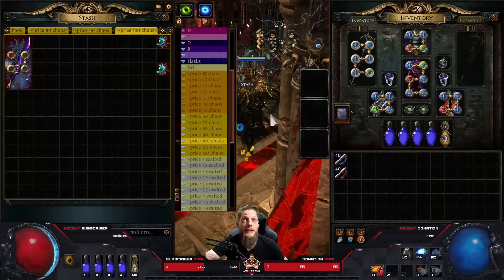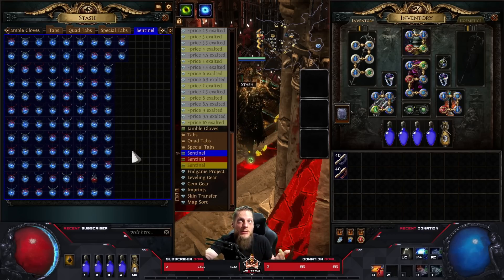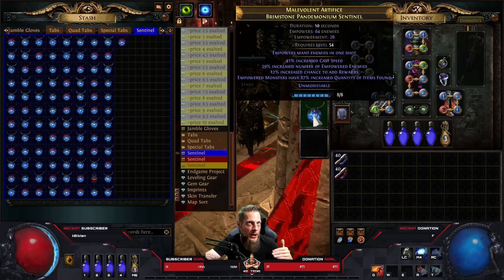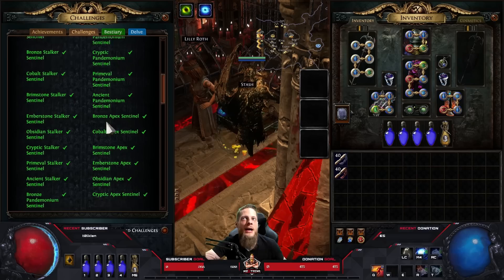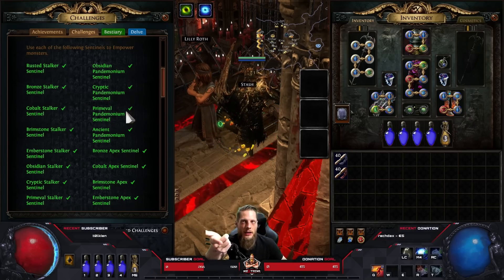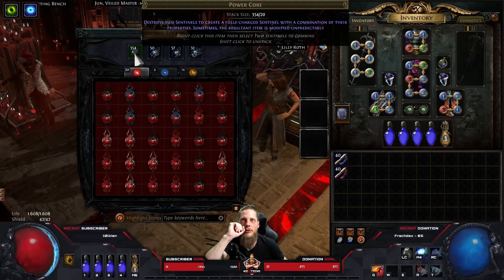Looking at my chest, I still have so many sentinels laying around even though my loot filter only shows rare sentinels. I don't really care about optimal rolling strategies - I just use whatever I have. Some sentinel bases are rarer than others. The Primeval one in all three rarities (red, yellow, blue) and the Cosmic Apex were the ones I was missing - those you get through recombinating power cores.